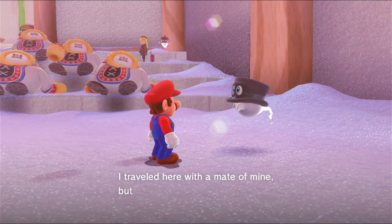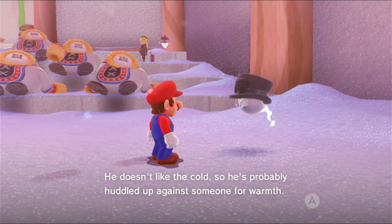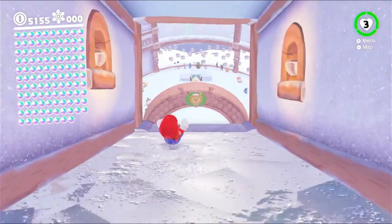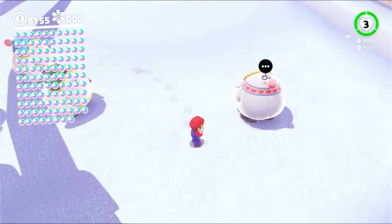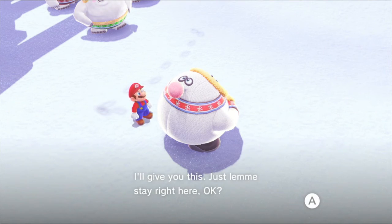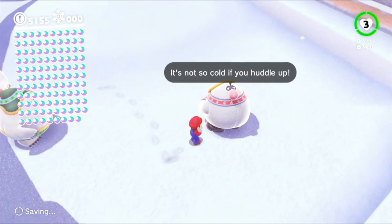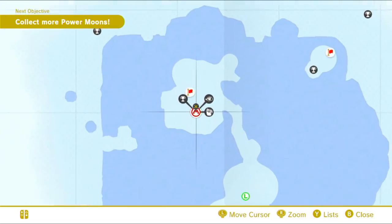For the last one, if we talk to this hat person - 'I've travelled here with a mate of mine but he wandered off somewhere. He doesn't like the cold, so he's probably huddled up against someone for warmth.' I believe if we go down this way, we need to find his mate. The cat we just talked to we didn't need to talk to, but we need to talk to his friend. I believe on the back of this guy are some eyes that look very hat-person-like. 'You found me - I thought I was pretty well hidden, I'll give you this, just let me stay right here.' So we're doing Hat and Seek in a few different kingdoms. Am I still missing one? I'm still missing one!